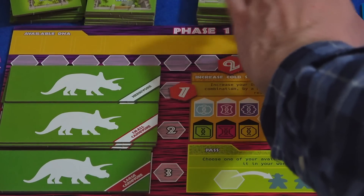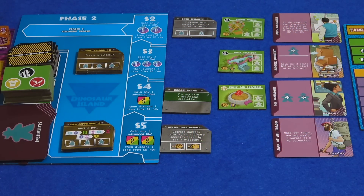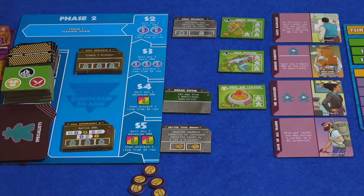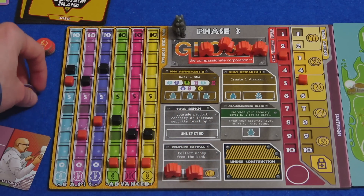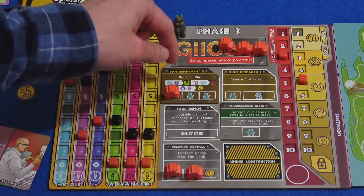I can use my lab manager's ability once per round to increase cold storage capacity by one, so I can completely max it out and not waste any. For threat purposes, security is going to need to be high. In phase two, all of these things look excellent but I only have three dollars. I think I'm going to pass to get two dollars — you can pass to get two dollars if you can't or don't want to take an action. Then I'm going to get this DNA Refinement 2, which covers up my original but lets me do it up to three times a round rather than just once.